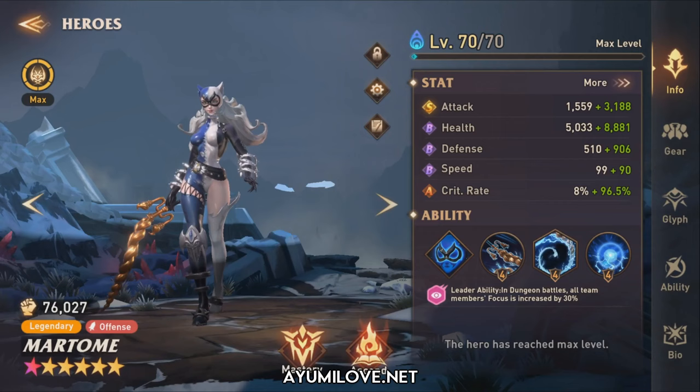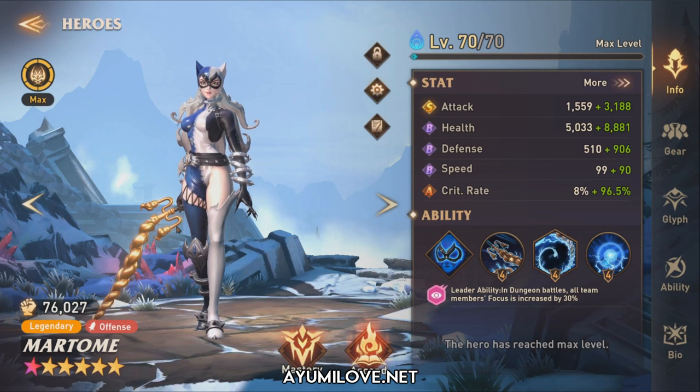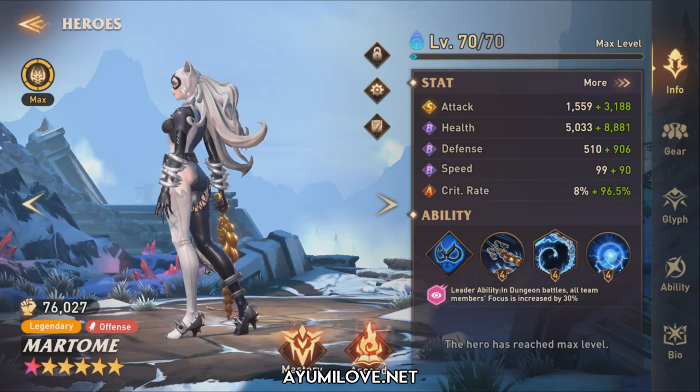This is Bartomee with her character animation where she swings her golden whip to slash her enemies. Let's take a 360-degree tour of her character design. She's currently wearing a leather suit which is a very tight fit, and it has a blue, white and black theme. This blends really well with her hair colour, which is white.